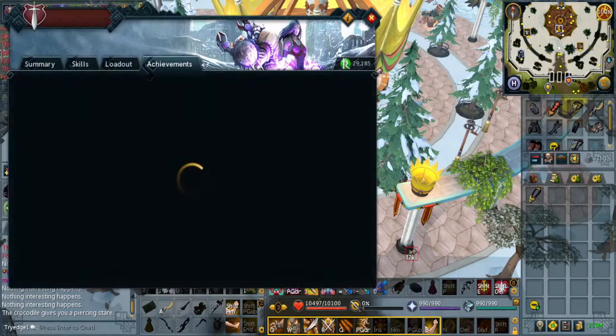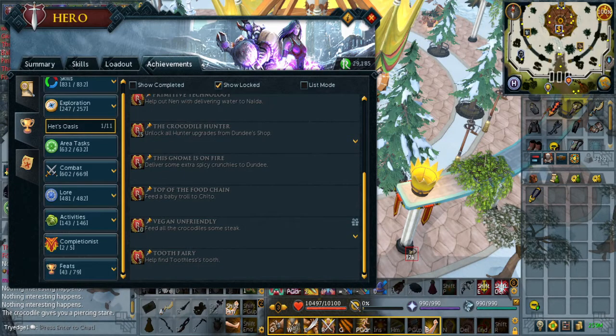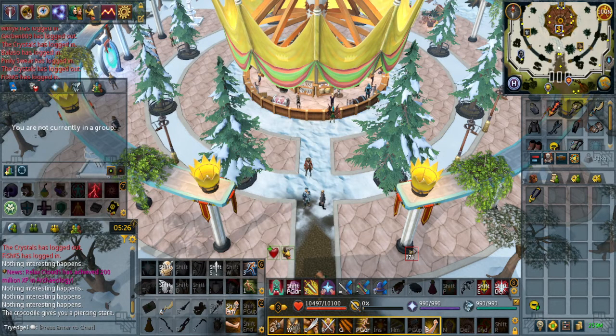This will be a very quick guide on how to do the new achievement 'This Gnome is on Fire,' which requires you to deliver some extra spicy crunchies to Dundee.